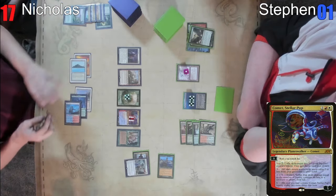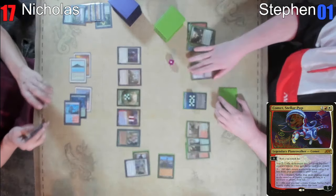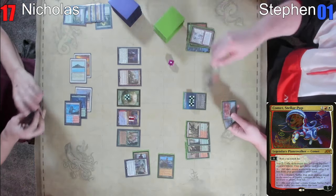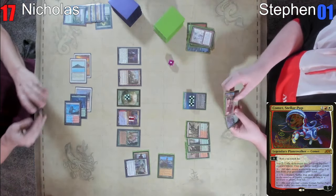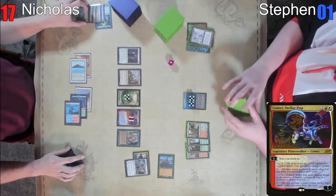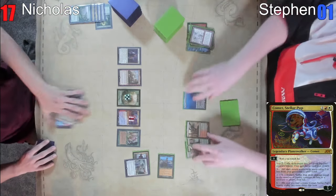And then I'm going to play out a Taiga, steam vents, and I'm going to go to my end step and drop a monarch. And you're good to go. I cannot pay for Glacial Chasm. Draw. Draw. Draw. Game two.